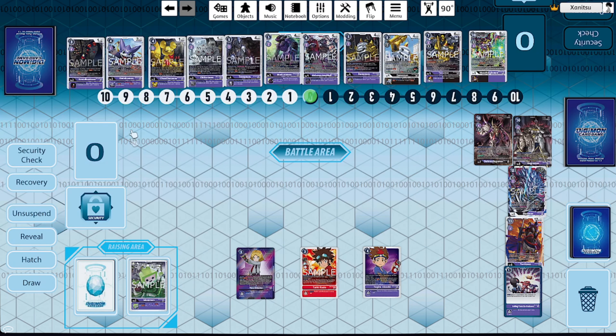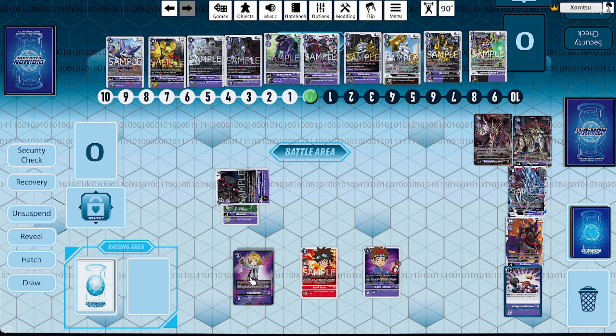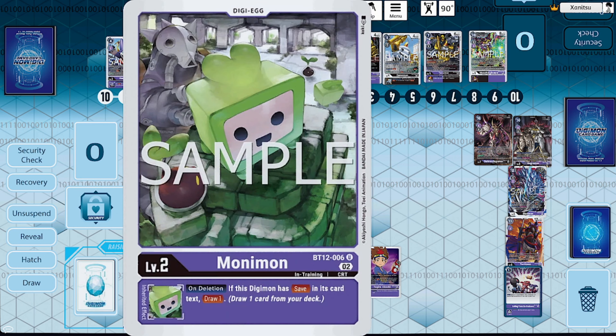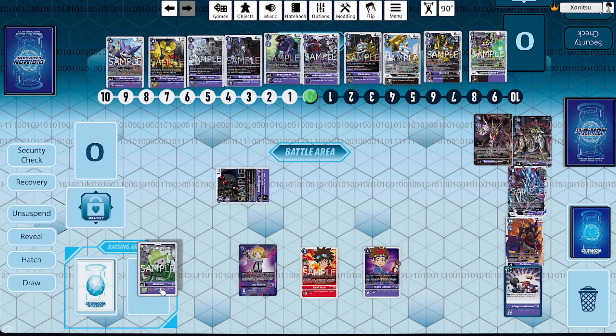The best Digimon to utilize in our raising area is Soundbirdmon — so we can move out a Soundbirdmon, attack, and then place a card from our hand underneath our Yu, which activates Yu's ability to generate extra resources. Then the on-delete ability of save with Soundbirdmon puts him underneath our Yu, and our egg lets us draw a card from there. You can already see, just from the onset of utilizing Soundbirdmon with a Yu on the field, how many resources we can start generating quickly.